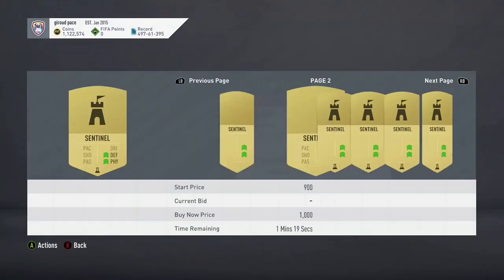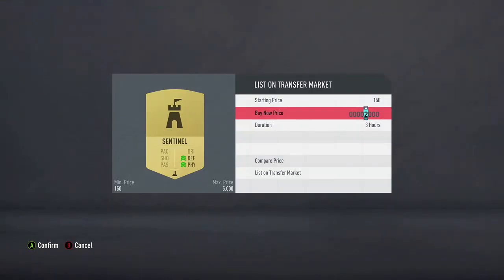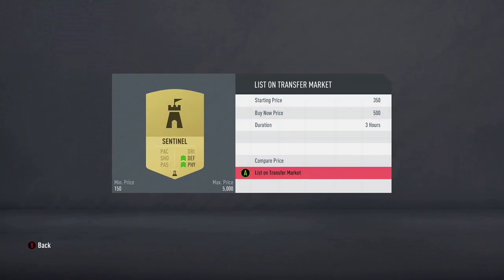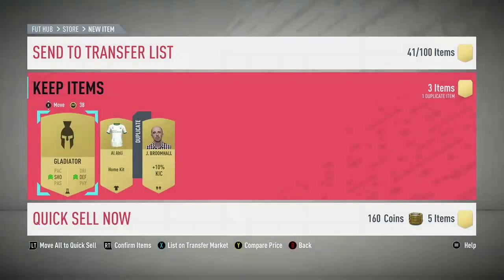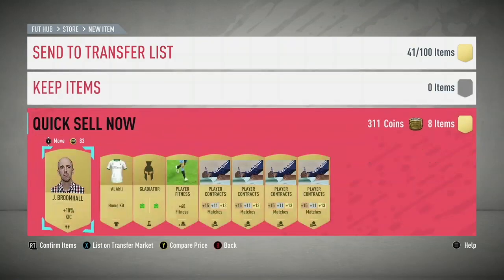Chemistry styles — make sure to check the prices of your chemistry styles. After doing this method for a while you'll know the prices by heart. Right now Centurions go for around 500 coins, so that's easy money from this pack. Gladiators are going for discard price so you can just discard them. Make sure to check your jerseys too, and managers and other non-player items you can discard.